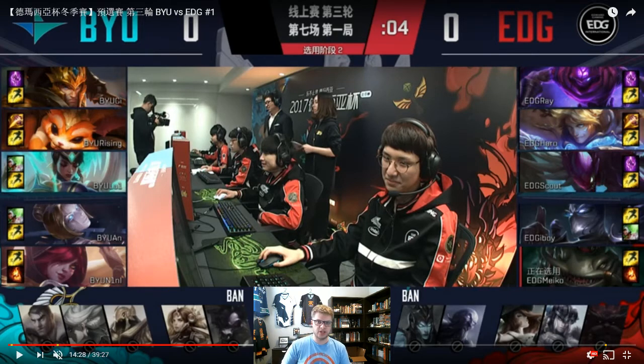EDG picked Tahm Kench into it, which gives BYU a ranged-into-melee support matchup. That should, barring subtleties of the first few levels or the way the lane is influenced by the junglers, give BYU a good push advantage as the laning phase plays out.